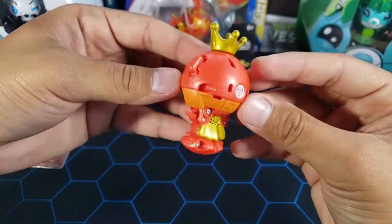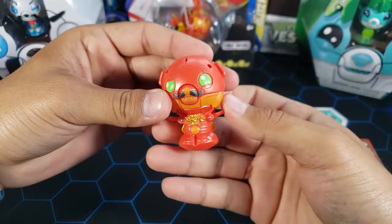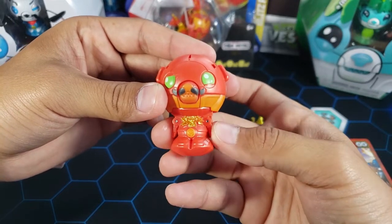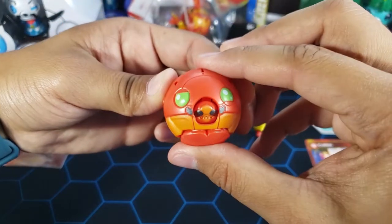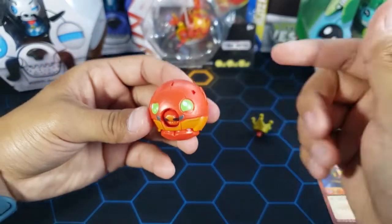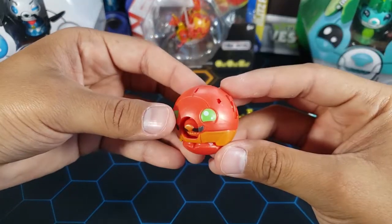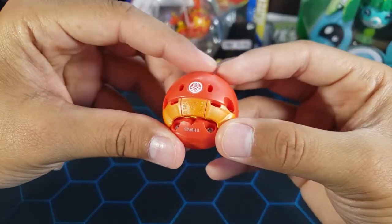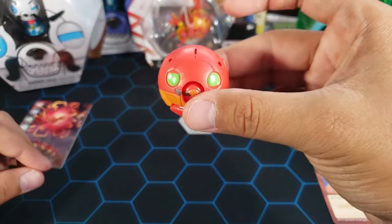Now let's close him up and see him in action. First, take the crown off. Then push the arms down — these are manual parts so you can move them up and down, but to close you need the arms down. Then hold the ears in, flip them, hold them in, and push the body up — it should close and keep the ears locked in. That's how you close this kubo. Without the crown you can roll it better, so put the crown on once it lands.